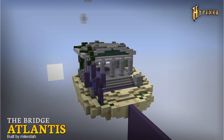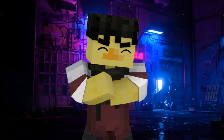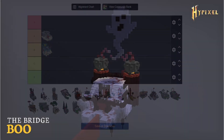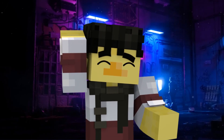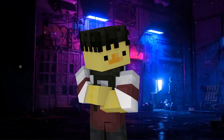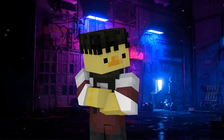Atlantis — I get this one and Aquatica mixed up all the time. I enjoy it, it's a simple map, nothing special, but I have a lot of fun on it, putting it in A tier. Boo — honestly kind of the same thing as Aquatica. It's a cool map, really good for scrims and competitive because you can hit on both sides, lots of room for bypassing. This map's really fun, putting it in A tier.